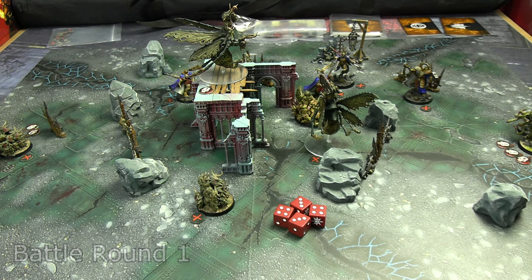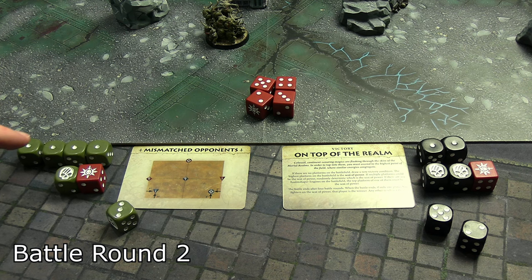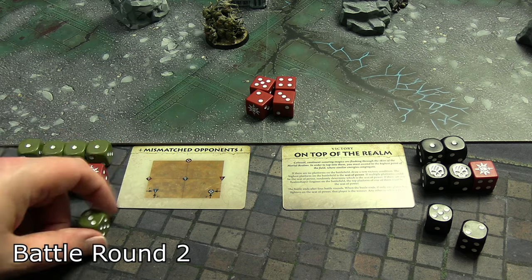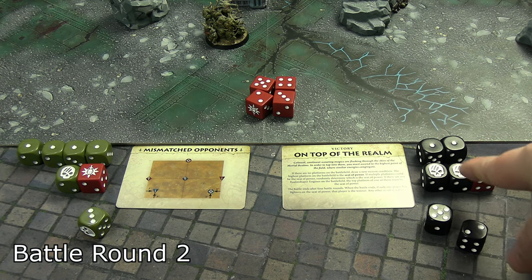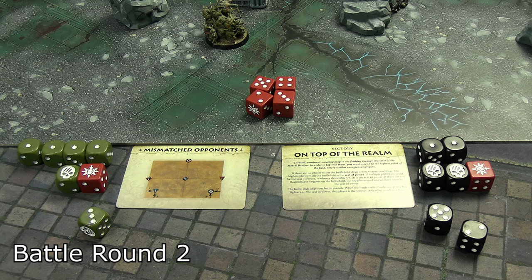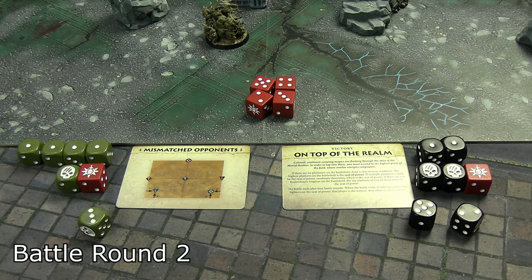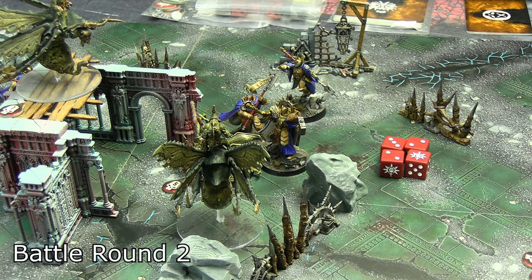Here's how the dice shook out for round two. A quad one for the Demons of Nurgle — they turned a single six into a double six with their wild die, leaving them with just a three. The Stormcast had a double one and a double six, which they converted into a triple using their wild die, leaving them with two singles. So the Stormcast will have first activation again. First to activate was the Lord Imperatant, who moved into close combat range with the Plague Ridden.